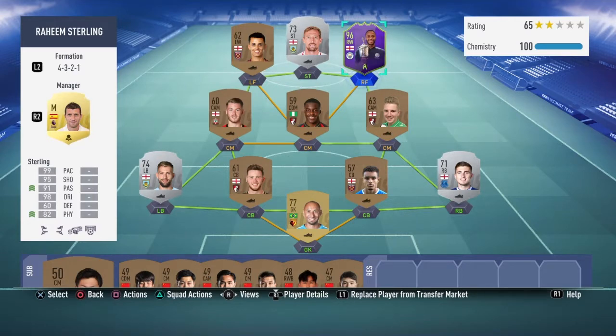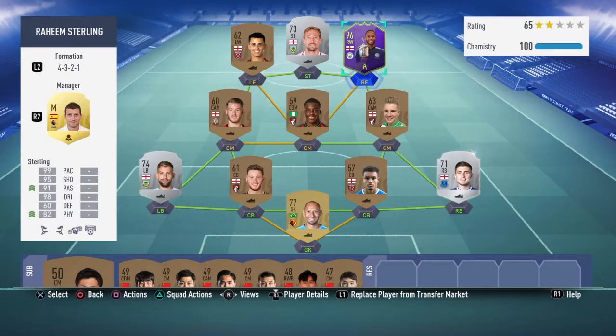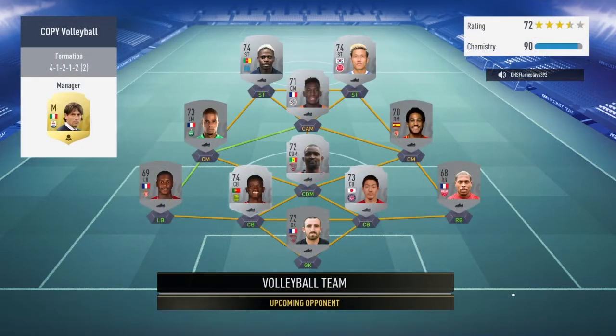Let's hop into a game. If you guys want to watch me complete Raheem Sterling, the 96-rated winger, top right. If you want to watch episode one, it's also going to be top right. Let's hop into the game and get some more upgrades. Our first team we come up against is a full silver league team.